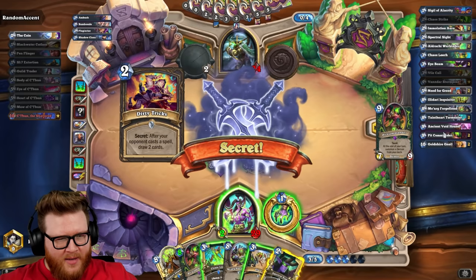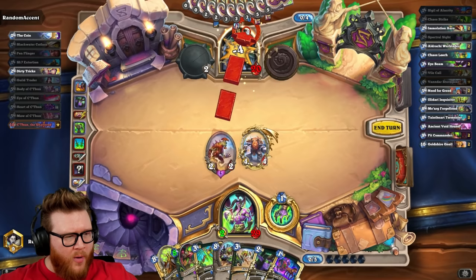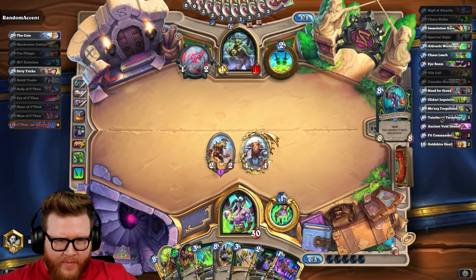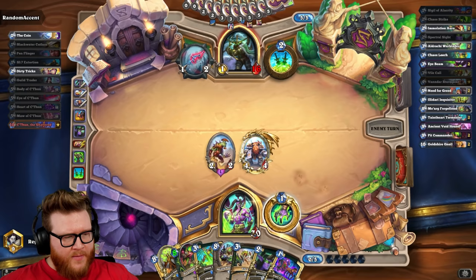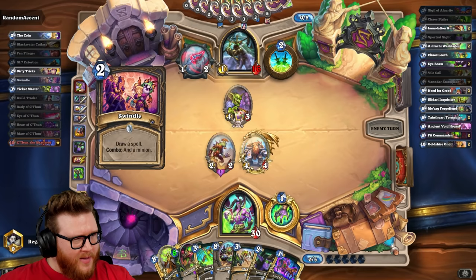I think I draw as opposed to vile call, right? I already have plenty of tempo. I need to make sure I hit the big boys. Five, seven, eight, nine out of 17 big boys and we haven't hit one yet. We have the board though — he's at 16 already. How did I deal six to 14 damage already? He took some damage from the two-twos. Somehow we found a deck slower than ours.